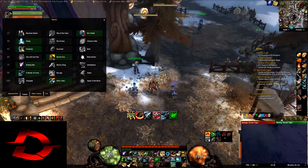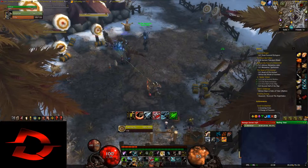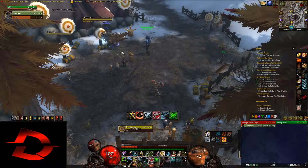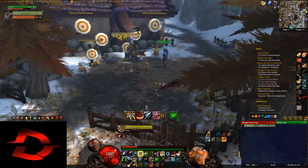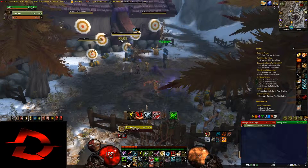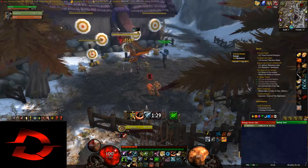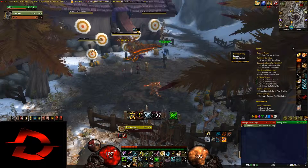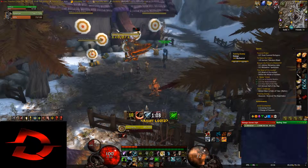At number one we have the animations of the Beastmaster Hunter. The animations are quite lackluster — things like Kill Command, Cobra Shot, and Dire Beasts don't do anything interesting. Bestial Wrath is basically the only one that's interesting. Making your pet very big, and Mend Pet is kind of meh.